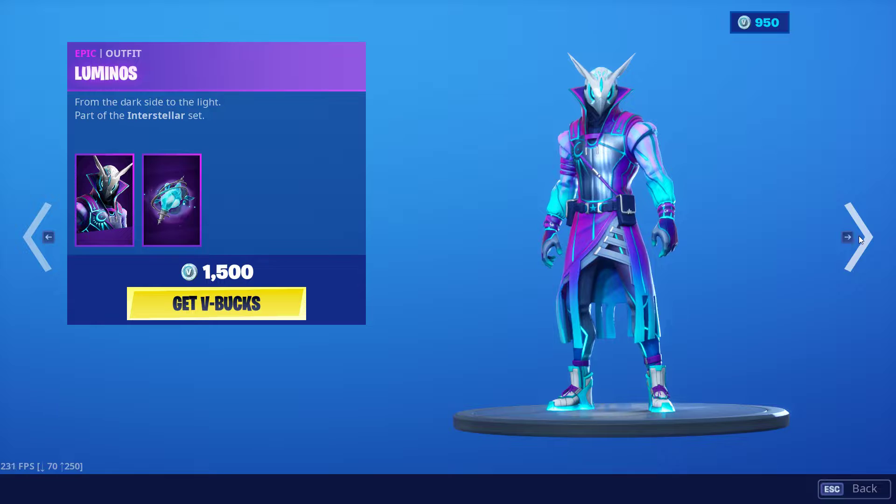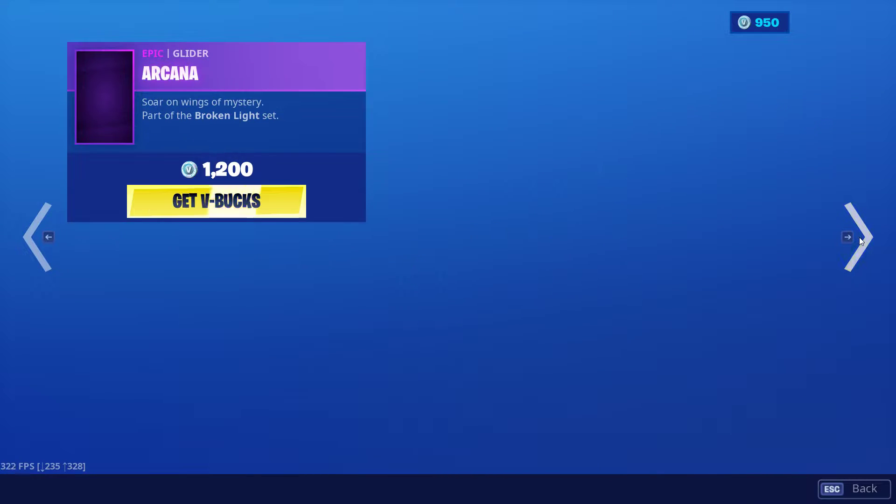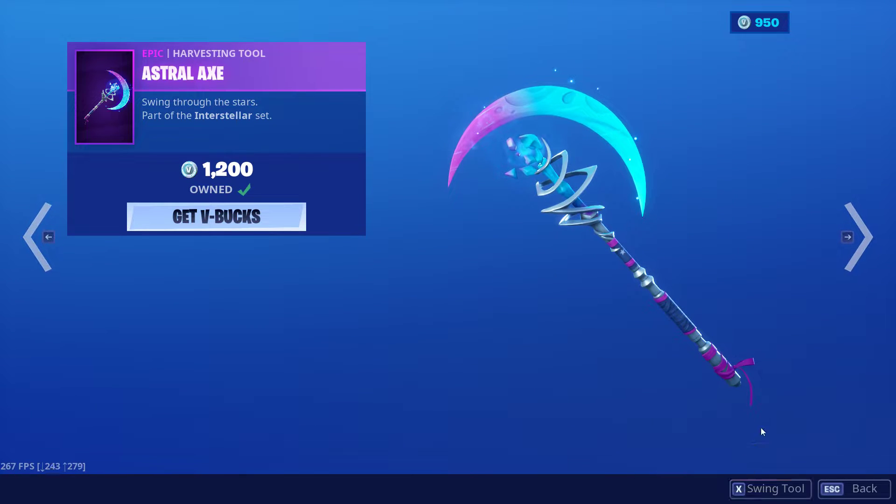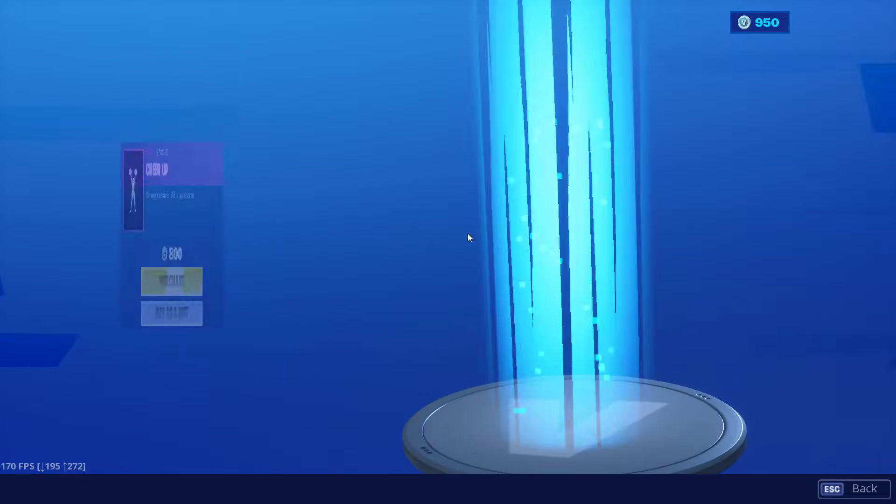We got the Luminous Skin back, along with the Shard Break Wrap, Arcana Glider, and my personal favorite pickaxe, the Astral Axe. Pretty nice pickaxe there, and the Cheer Up Emote.